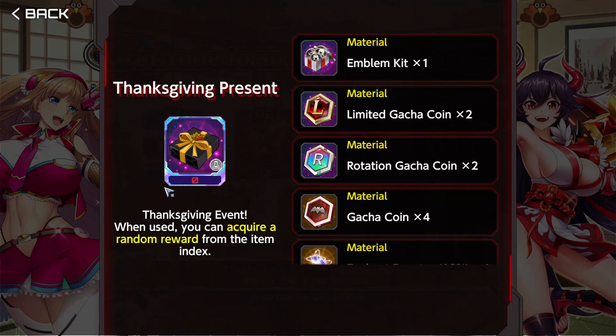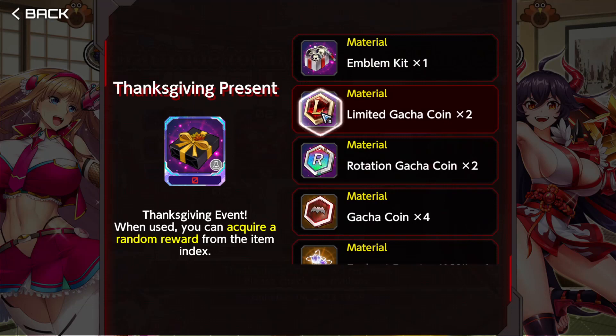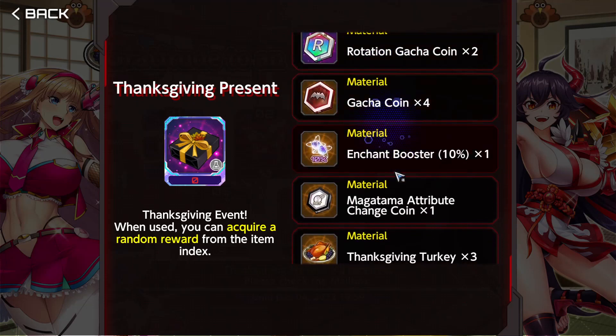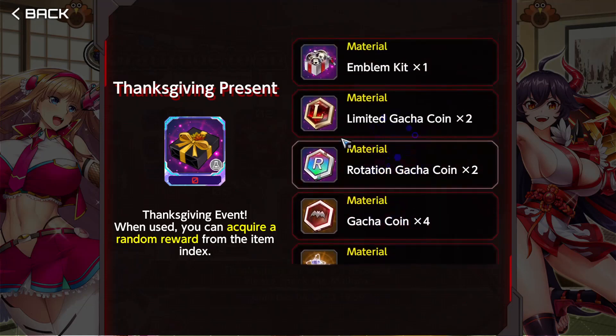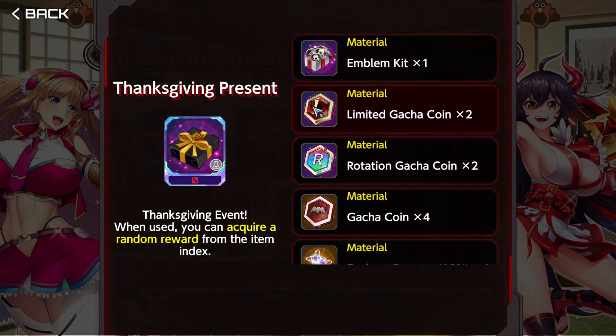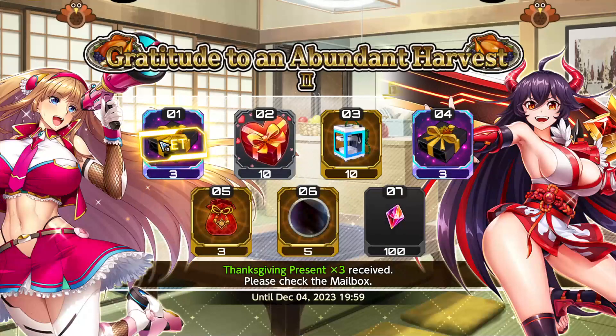We had one event where we had to craft the boxes, and another one where we could get the boxes — and obviously most of the items were trash, but sometimes you could get good things like limited gacha coins. Before that, normally we would get gacha coins, crystals, or crystal fragments. Not too good, but not negligible. It is optimal to farm because you have a chance to get crystals or any other valuable items.